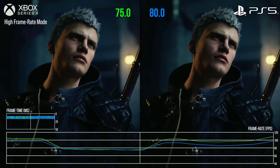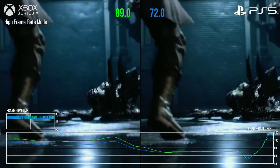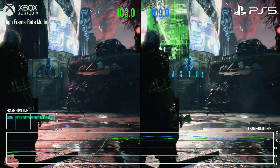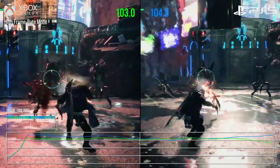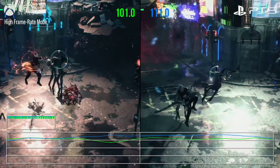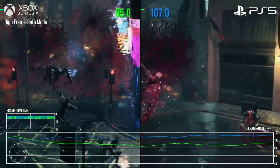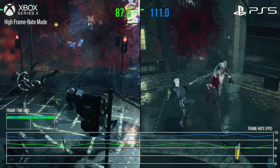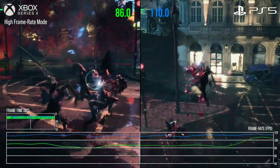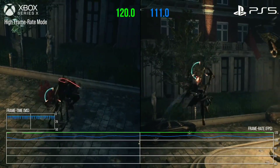Hello everyone. In today's video I wanted to talk about the performance of the Xbox Series X in relation to the PS5. A lot of you have probably seen the Digital Foundry analysis on Devil May Cry running on Xbox Series X and PlayStation 5, and you might have seen the fact that it ran much worse and much less consistently in performance mode than on PlayStation 5. I'm going to give my theories on what that could be and also show you other examples of this happening.